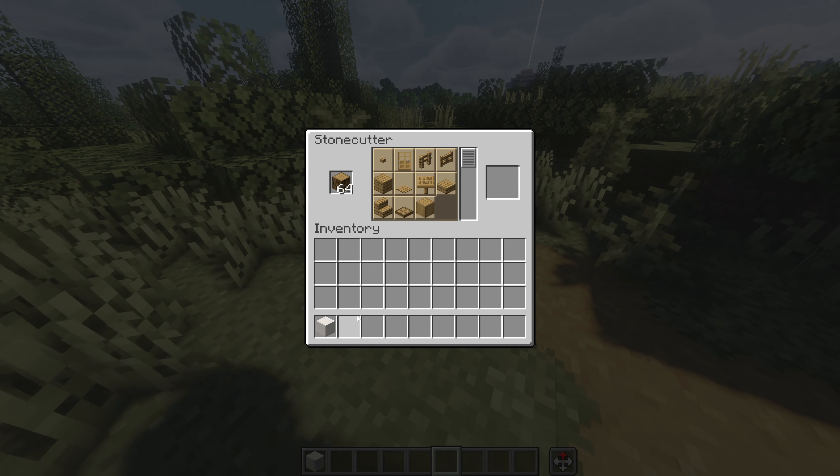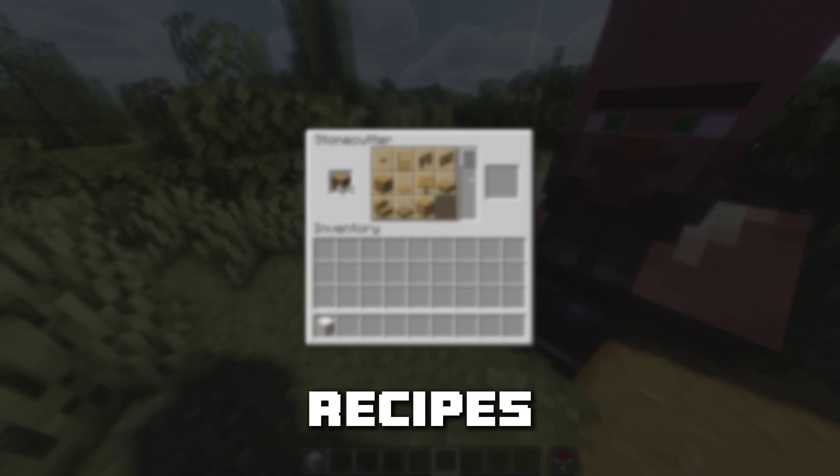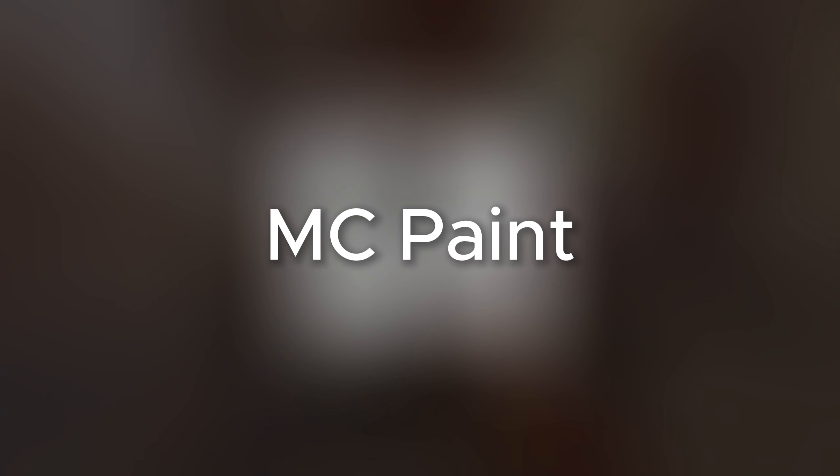Master Cutter adds a whole bunch of extra recipes that can be made with the stone cutter, especially wood recipes. MC Paint adds a painting station to your world that you can use to make reproducible paintings. More Mob Variants gives a couple of mobs some variants like zombies, chickens, and cows.